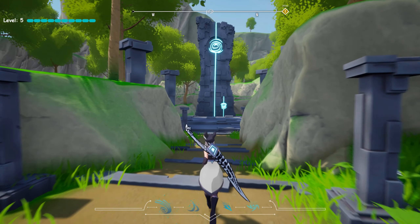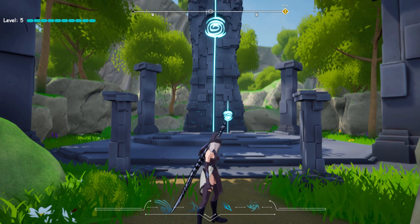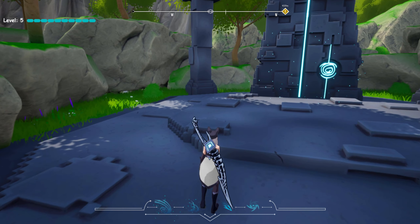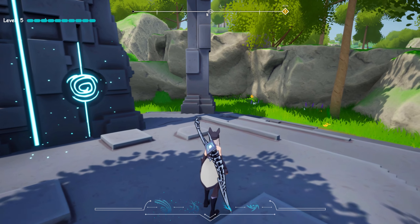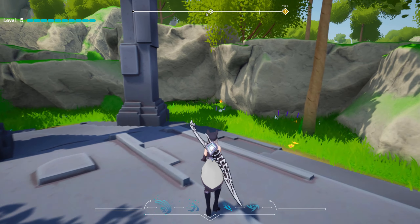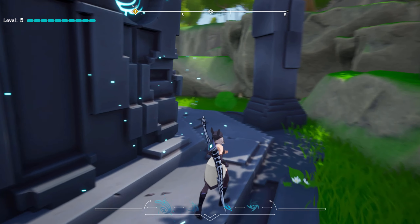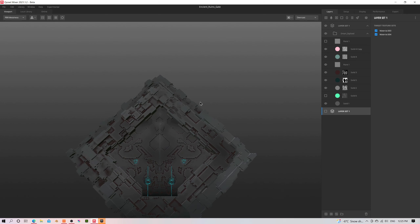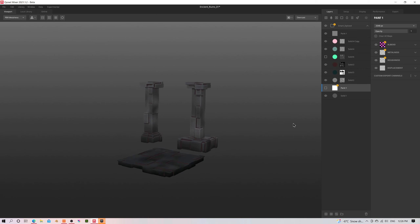The last thing that we've been working on is the environment main part of the game — most importantly, the ruins, caves, etc. There are some assets that I made for that. We're gonna use them to populate the world in order to create some important spots that the player is gonna go.